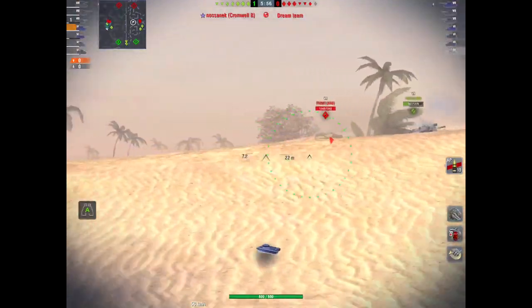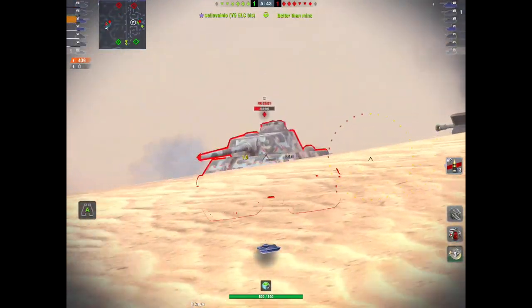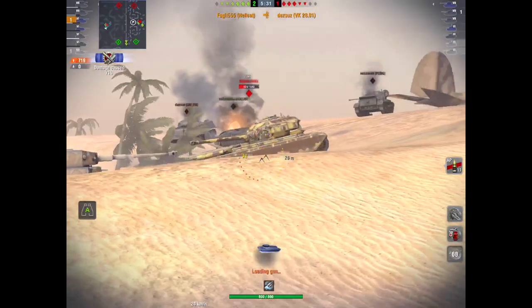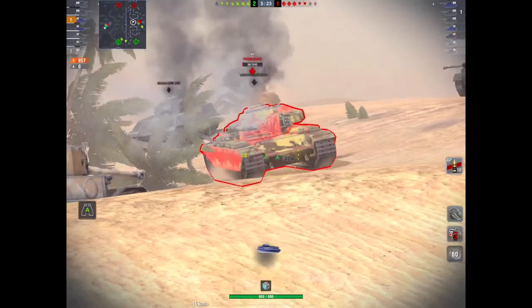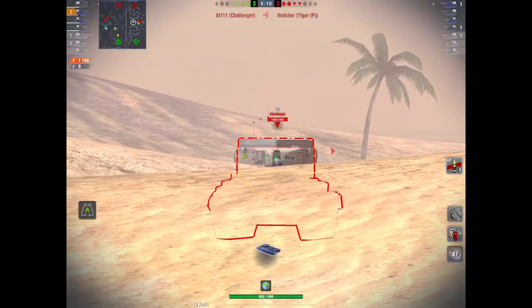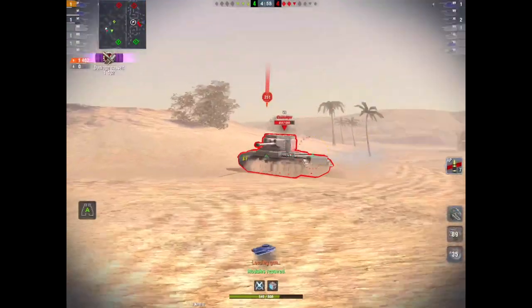I do actually like this tank, although it is a pretty tricky beast. It has got the worst HP of all the TDs in its tier, the second worst DPM, pretty poor pen, average damage, average velocity, and the second worst penetration loss over distance. Rate of fire is almost one of the worst. However, the base aim time is the best, dispersion is not too bad, gun elevation and depression are some of the best in tier, and speed-wise it's the fastest TD at tier six. Camo values are also some of the best at tier six.